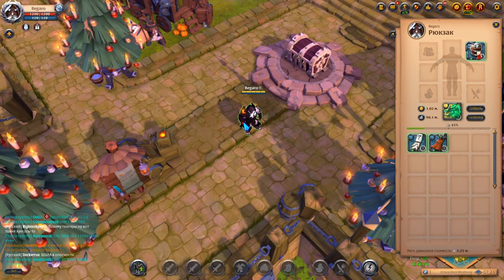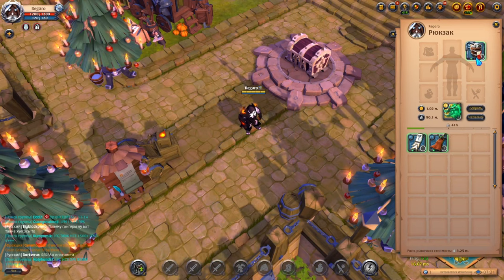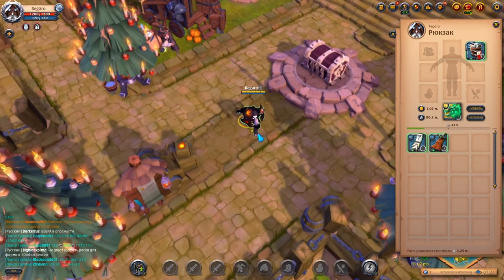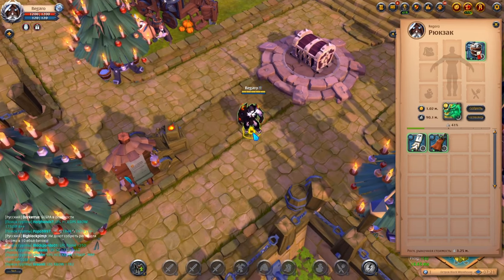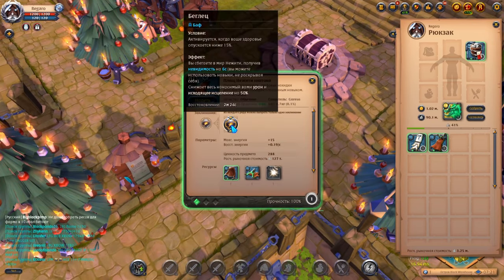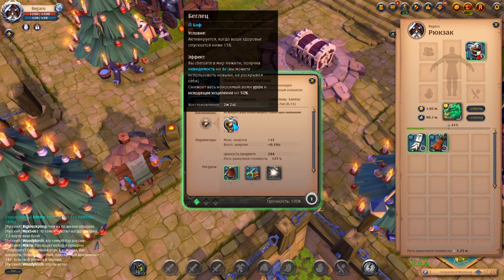Next is the cloak slot. You can use a backpack here, which reduces the weight of resources so you can carry more. However, if we are talking about survival, there are only two cloak options. The first is the undead cape, which makes us invisible at 15% health — it seems useful and can save us. However, if the group that ganked us had a bloodletter, we may not survive to that moment, or the cape's effect will simply be removed by the stalker hood.